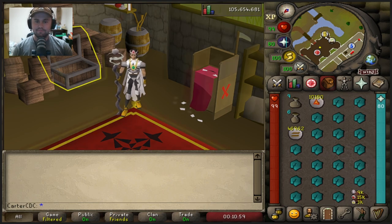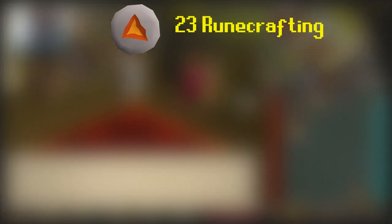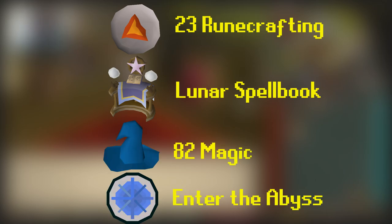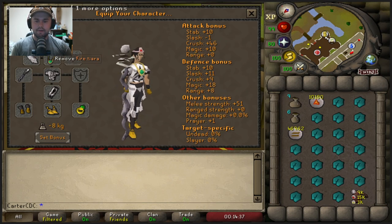Moving on to the requirements: you're going to need 23 Runecrafting, you're going to need a Lunar Spell Book, you're going to need 82 Magic, and you're going to need to finish the Enter the Abyss mini quest.